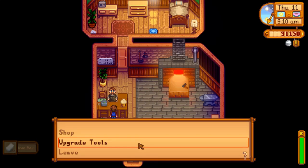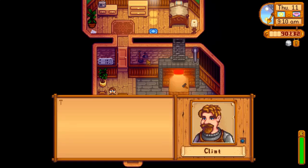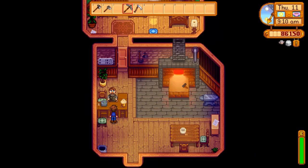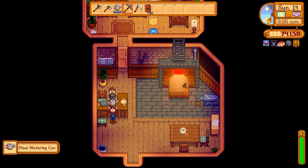When you want to upgrade your watering can, make sure to do it on a day where the weather forecast predicts rain the next day. When the TV says rain's coming, water your plants and then head over to the blacksmith for the upgrade. By the time you'll need to water your crops again, your upgrade will be finished. You can also do your upgrading in the winter when there's no crops to water anyway, so you don't lose any growing days.